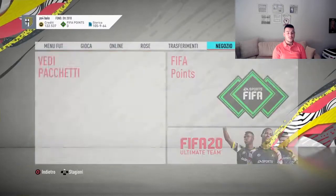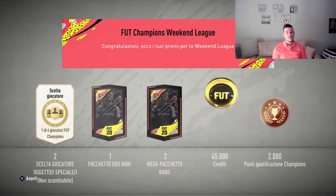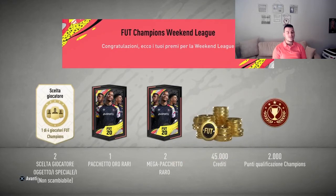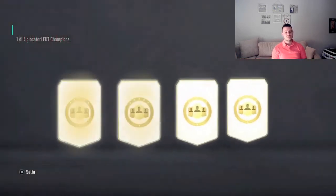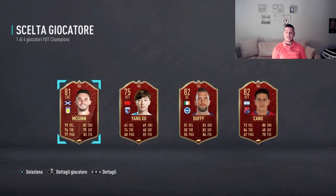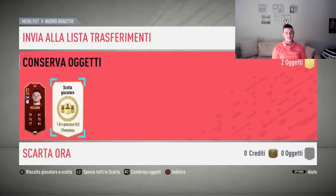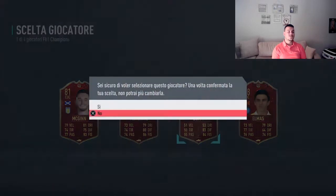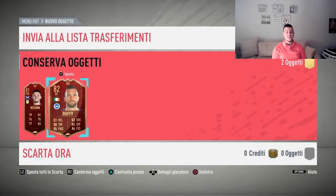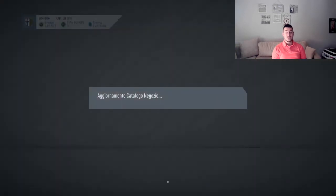Now moving to my FUT Champions rewards. I managed to finish Gold 2 — one win short of Gold 1, unlucky or maybe my fault. We get two player picks and three packs. First player pick — absolute trash. Maybe I'll go with the prime guy. Second player pick — too bad to be honest. I'm going to go with the highest rated option. Those were our two player picks and we'll move to the remaining packs which are tradable.